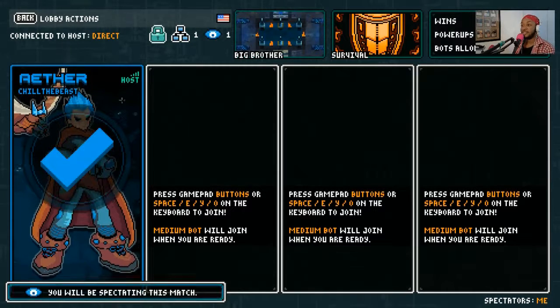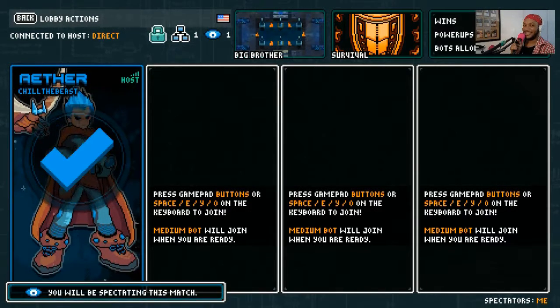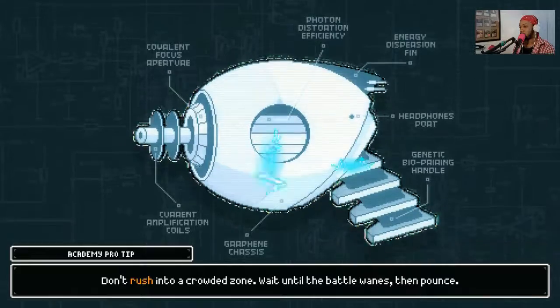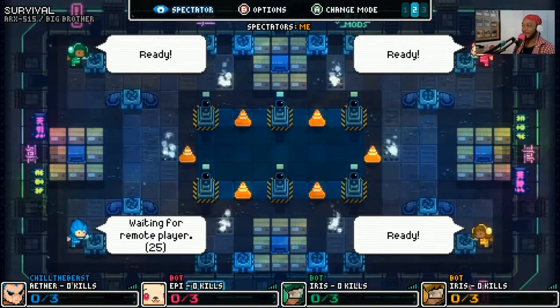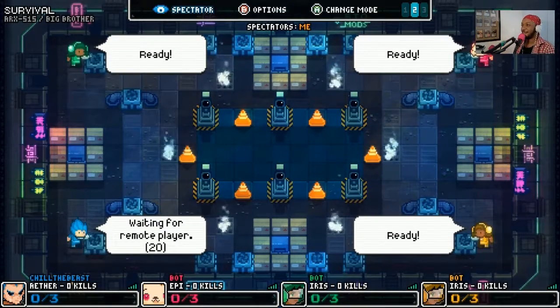Then we're going to bring in three opponents. I've upped the difficulty to medium, so hopefully these enemies won't be as peaceful with me. We've got Epi, Iris, and Iris — two Irises and Epi. I'm familiar with Iris's ability, but not Epi's. On my screen I'm the yellow character, but on your screen it seems I'm the blue character. Alright, here we go.